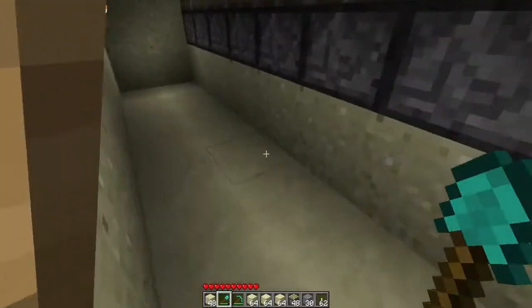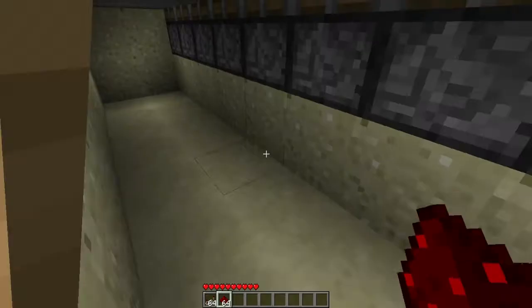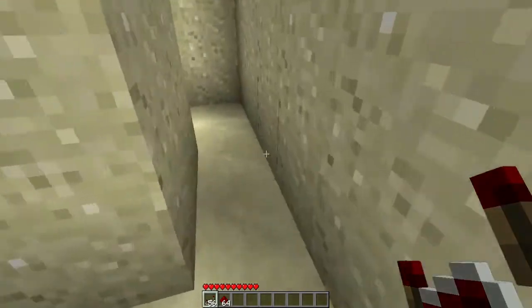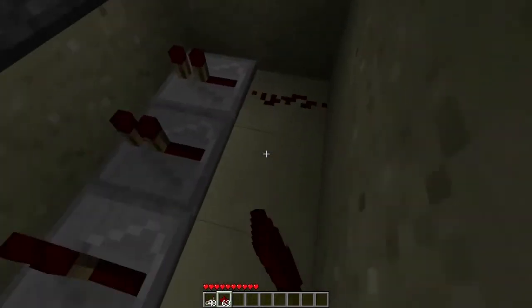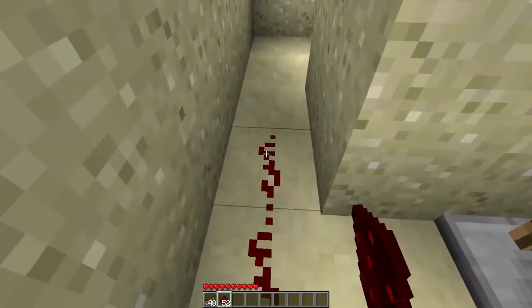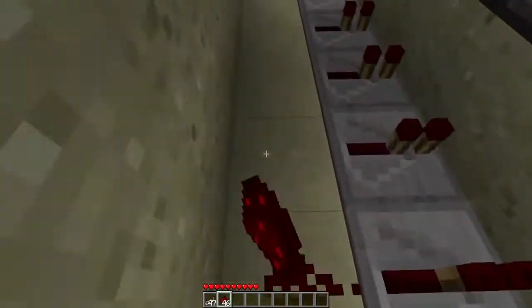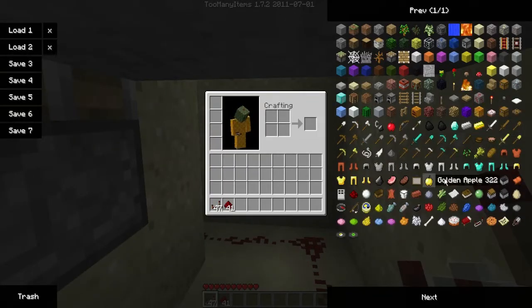Once you have that, get your repeaters out and redstone. Just line your repeaters up like that, do that both sides, and get your dust and line it up here. Just place a repeater there.